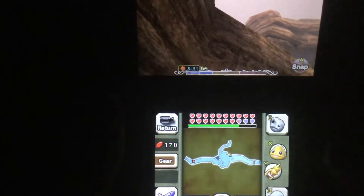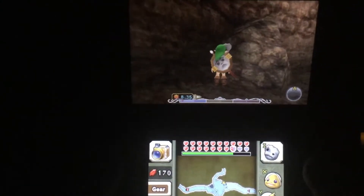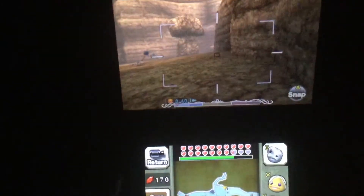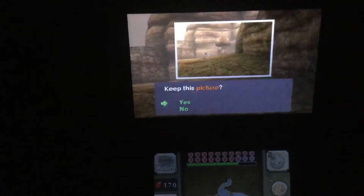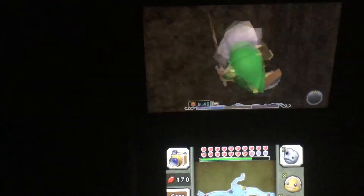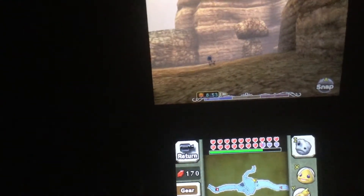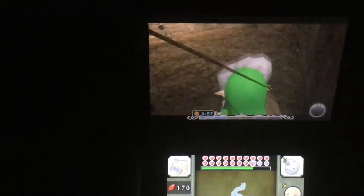Down here I only have my Goron mask. You only need a Goron mask and hook shot if you don't want to grab Epona, but if you grab Epona then you don't need anything else other than the Goron mask. I typically center it about right there, then I crouch, pull out my sword. The way triple slash clip works is you find an acute angle in the wall, you triple slash, then you put your sword away and it clips you inside of the wall. I generally aim towards the left side of this crack because I get better results with that.